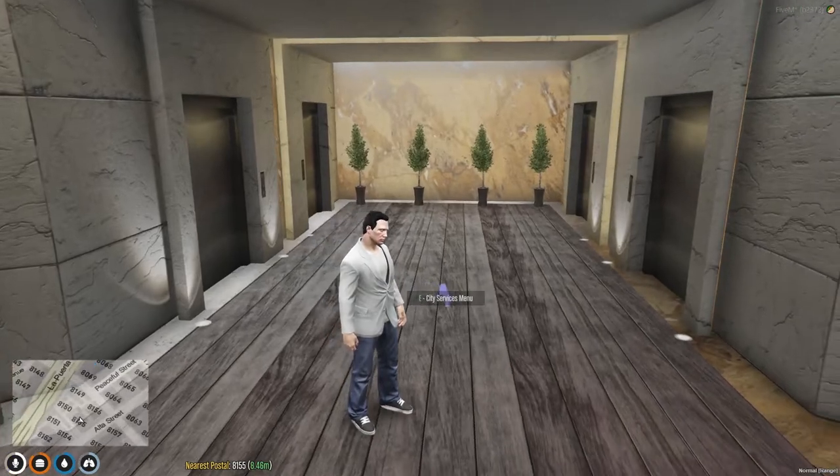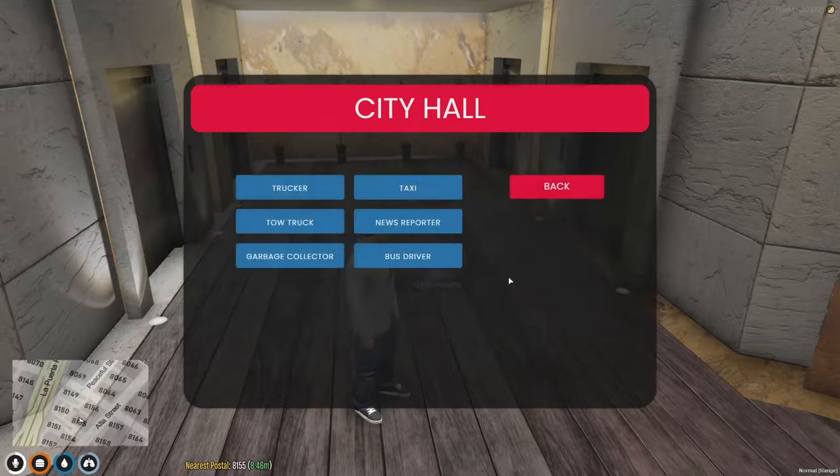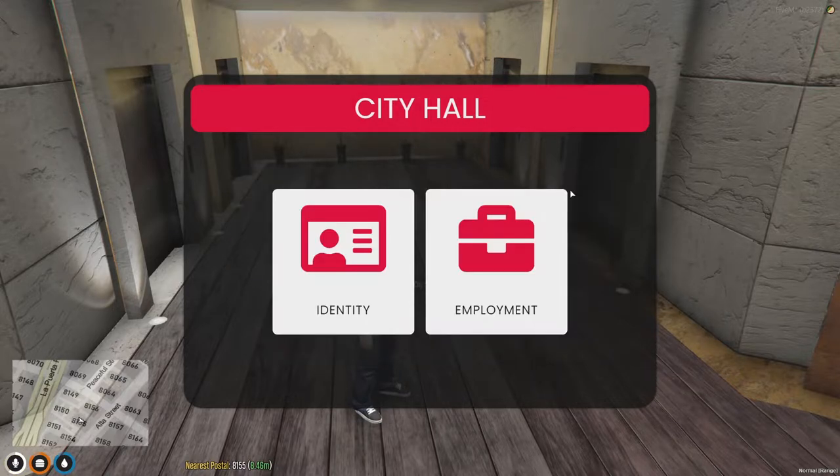Let's actually go to one of these blips now — the city services. It's where you can pick up your ID card or driver's license in case you lose them. It's also where you can get some rudimentary jobs such as trucker, tow truck driver, taxi driver, garbage collector, or bus driver. Also, if you talk to a cop in the city, you can get permission from them for a firearms license, then you can just head back here and pick it up.